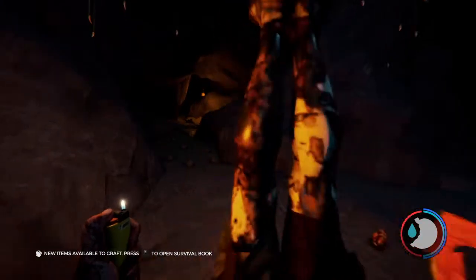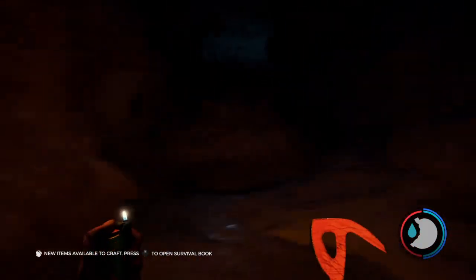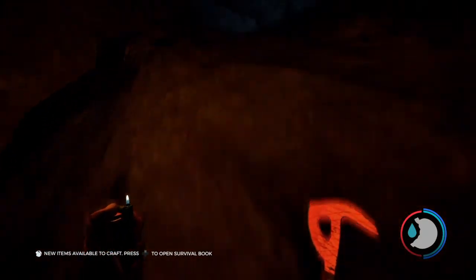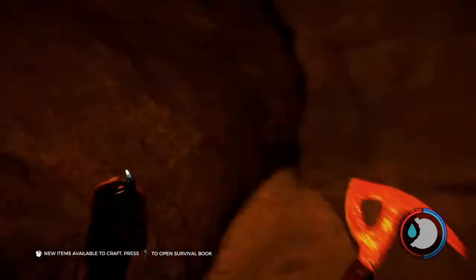Walking forward is not the right thing to do - you've walked from that way. Up here you should see a boulder. Just spam jump from this angle of the boulder, and then eventually you should get up there.